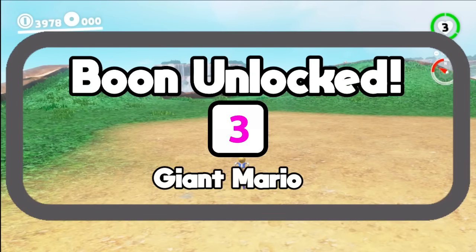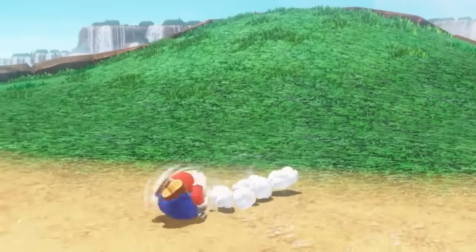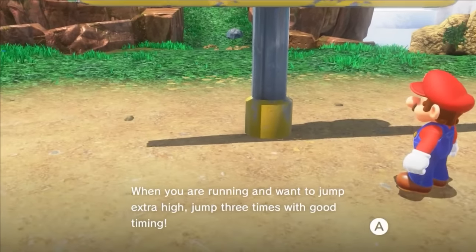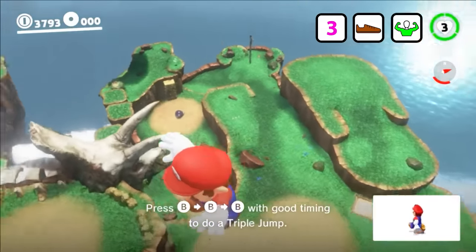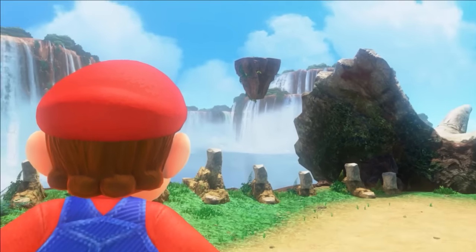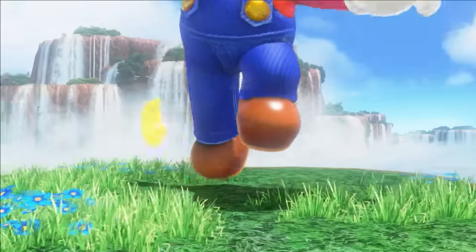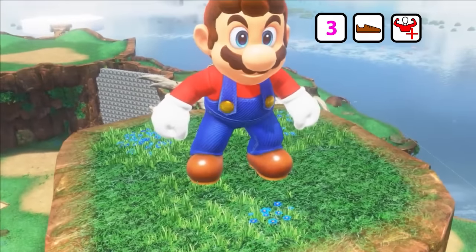New boon unlocked for Giant Mario: 3. Now whenever he's large, a 3 icon appears. Mario has no idea what this boon does, so he tries whatever he can think of until he finds an oversized sign. Giant Mario destroys it when coming close, so he returns to normal size to read it — the sign explains how to do a triple jump. Mario runs and jumps three times and suddenly launches way up into the air. Huge Mario is able to do mega triple jumps where the third jump gains him amazing height. With this newfound mega jump, he notices the sky island and heads that direction. With strength and determination, he executes the perfect launch to land on the sky island. Collecting the moon brings up a message: Boon upgrade for Giant Mario — Power Plus.